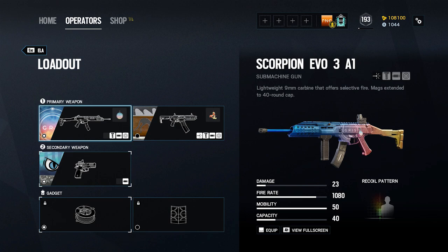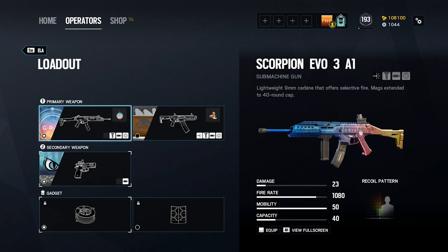Ella's alternative primary weapon is the FO-12 shotgun. This semi-auto shotgun is actually a fairly strong alternative to the Scorpion Evo, and can be used to create rotation holes, open hatches, and facilitate a strong roaming presence when used well. It has a fairly high rate of fire and can deal massive damage very quickly at close range. However, given its very limited range and massive recoil, it isn't the best weapon for winning medium range gunfights, so be sure to alter your roaming style accordingly.